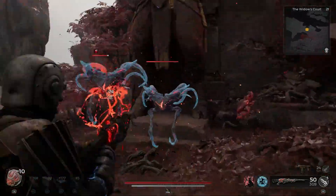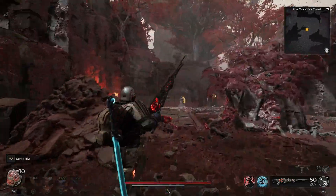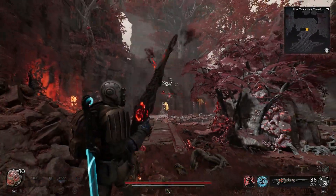The first thing you're gonna want to do as you enter Widow's Court is to take out the root flyers that you see ahead of you, because they can seriously get in the way of the elites and just make things more difficult.